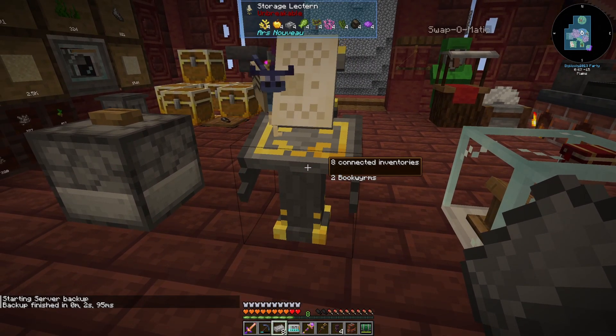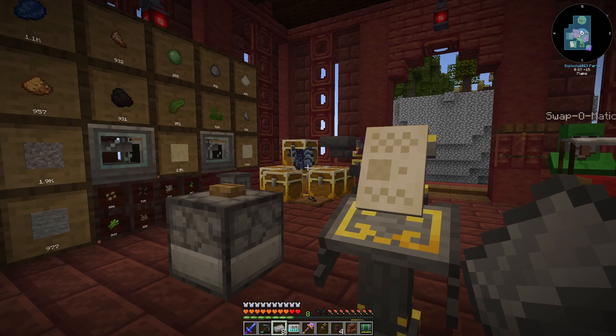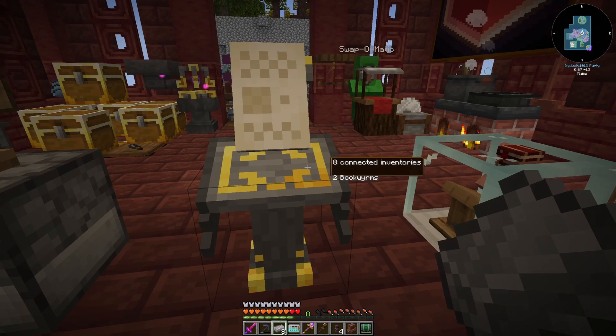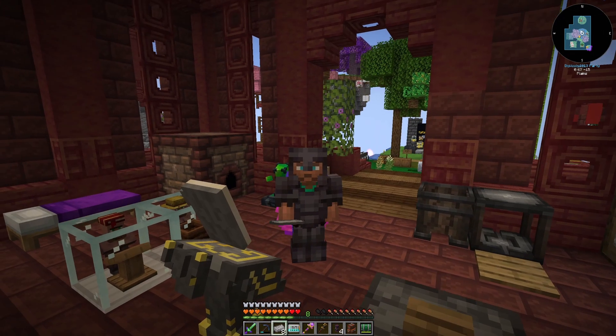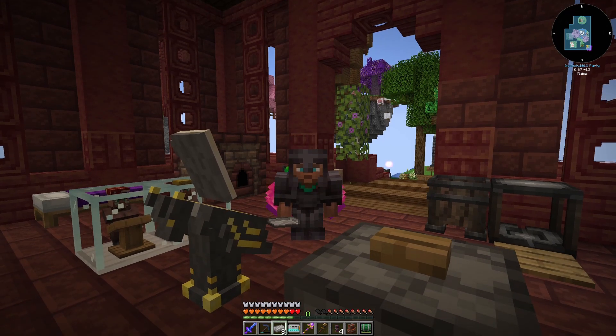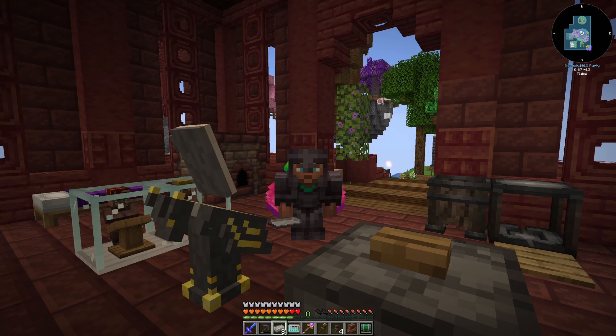We can link additional storage lecterns to connect things that are farther apart than the bookworms will support, and we have a few other methods to link things up. But this is going to get us to the end of today's episode. I hope you guys have been able to follow along and enjoyed it. And to all of you new folks joining in for this FTB Skies series — as the kids say, I'm here for it. Welcome. I hope you guys are enjoying it. So go ahead and hit that like button, and if you haven't already, subscribe for future episodes. Buh-bye!